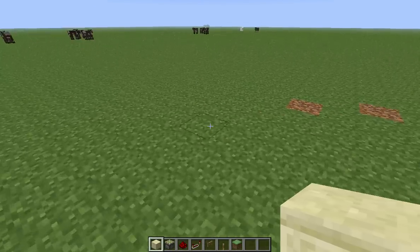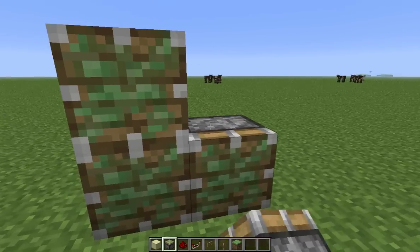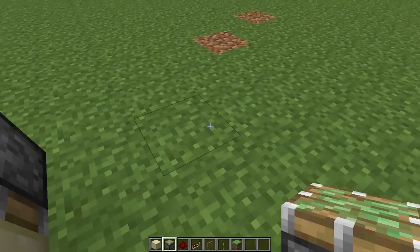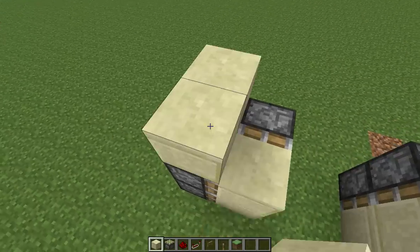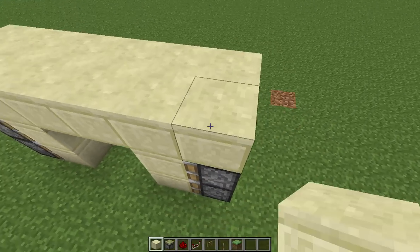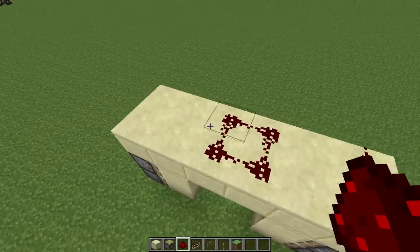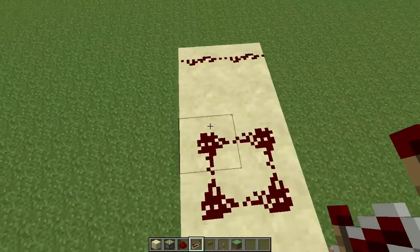So here's how to build it. First, place your sticky pistons like so. Then a three block gap here. And then place the other side. And then cover this all with your block that you are building with.